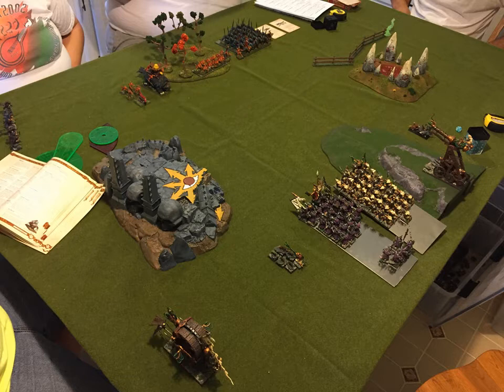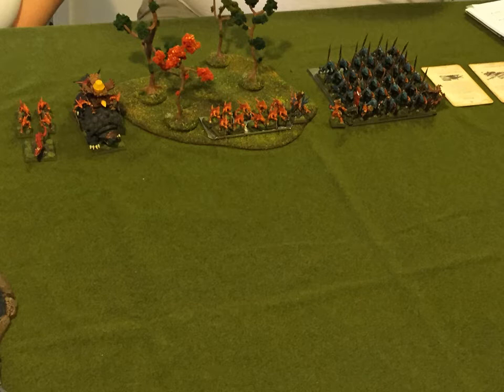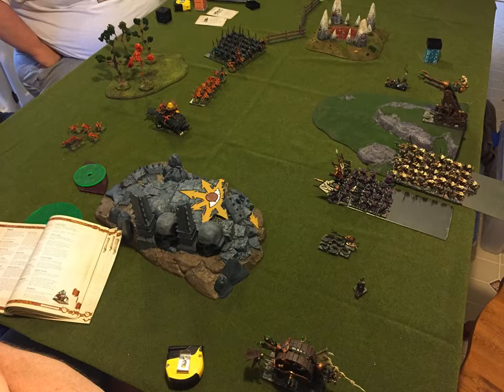Turn one goes to the Lizardmen. Here's a nice closer shot of him — you can see the Skink Priest in with the skirmishing Skinks. And here's his movement after turn one. He did exactly what I said: he turned the Salamander and burnt up one of my Gutter Runners. You can see the little corpse down there. They then panic because you have to take a panic test whenever you take a flame weapon hit. Fortunately they rolled about a four total, so they're still on the board just fleeing.